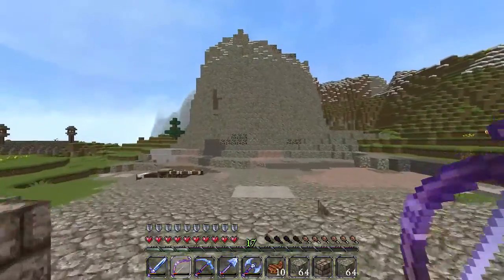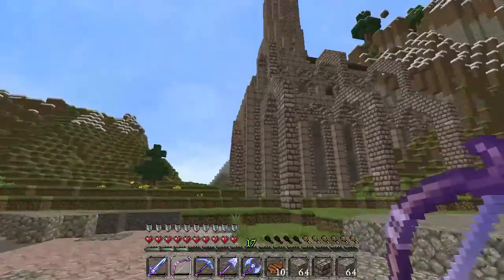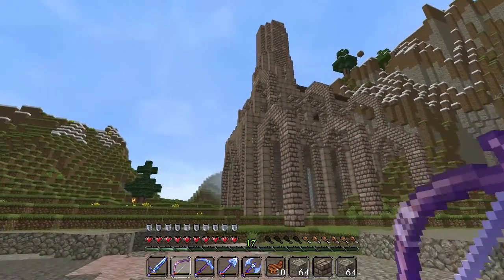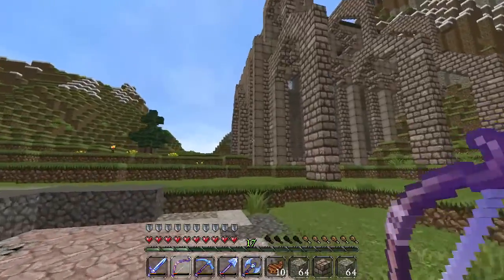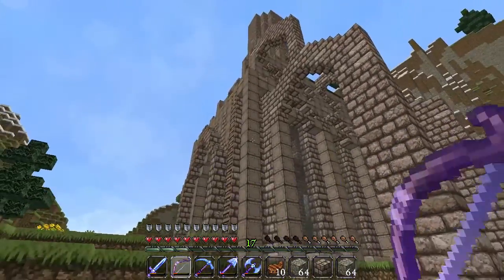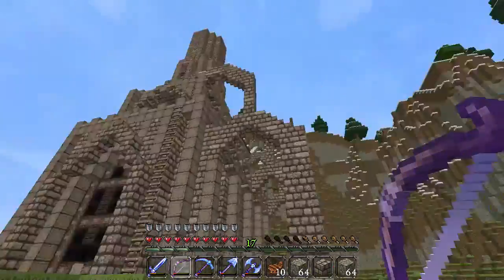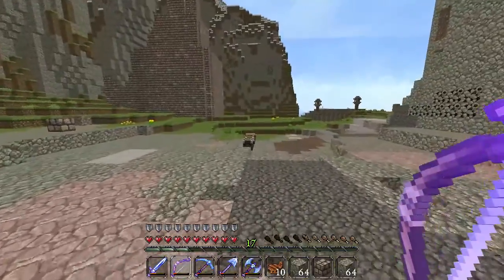I'm gonna try and do as much as I possibly can, and there is a lot to do. I think the very first thing I'm gonna start off doing is using these chiseled stone blocks and kind of getting those out of the way. It kind of borders around this building, so let's go ahead and start doing that.